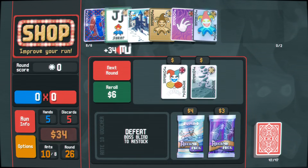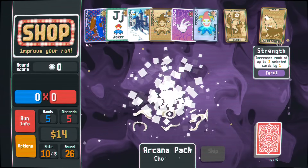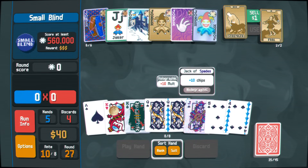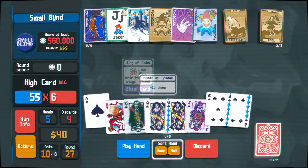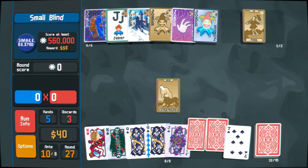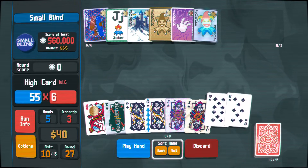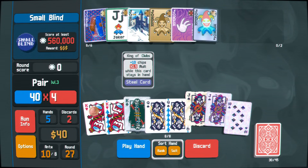Multiplier Jokers work really well in late game and high Antes, but if you don't have a Mult source yet or high level hand types, you will struggle if you get them in the early game. During the late game, you can also prioritize two Multiplier Jokers instead of getting a chip source, a Mult source, and a Multiplier source separately. You can discard the chip source, as having played enough Planet cards will grant you enough chips to get through the game, and two Multiplier Jokers can make your Mult reach insane heights.